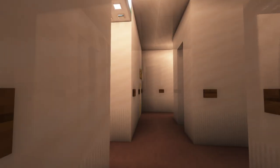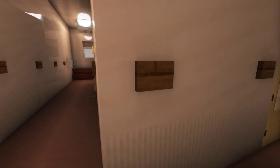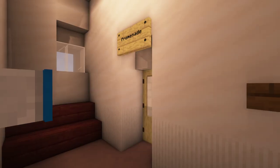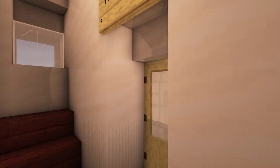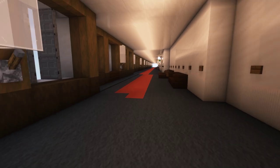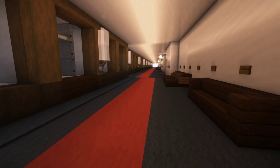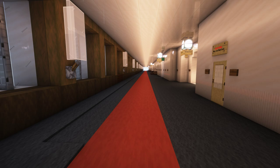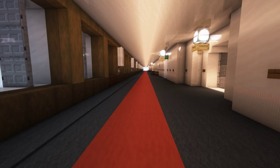Before we go into the public rooms of the first class, I want to mention that this ship isn't built in an Art Deco style like is usual for 1930s liners. It is built in a style called Neoclassicism, which is also a very popular style, especially in the German regions. It was a very popular style in the late 1930s and early 1940s.